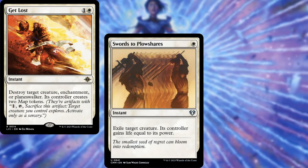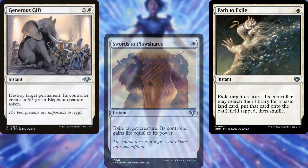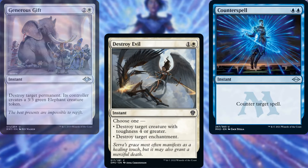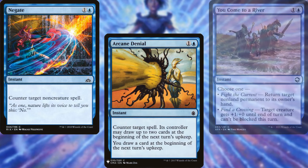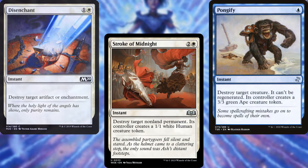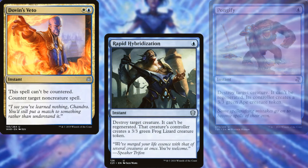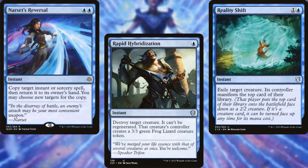For removal and interaction: Get Lost, Swords to Plowshares, Path to Exile, Generous Gift, Destroy Evil, Counterspell, Negate, Arcane Denial, You Come to a River, Disenchant, Stroke of Midnight, Pongify, Dovin's Veto, Rapid Hybridization, Reality Shift, and Narset's Reversal help us keep our opponents in line.